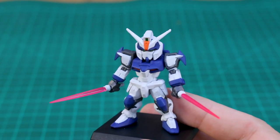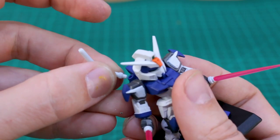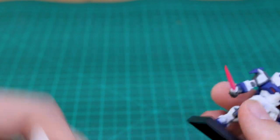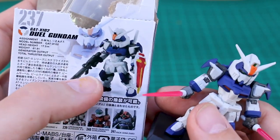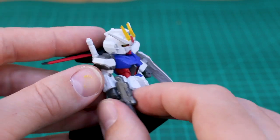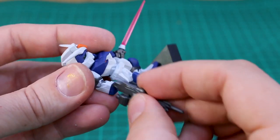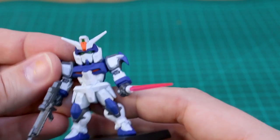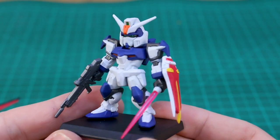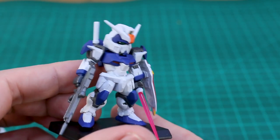Now that it's put together, I'm finding out that the Beam Saber handles are actually molded together with the hands. These handles are meant to go in the backpack, but if they're in the hands then they wouldn't be in the backpack. Also on the back of the box, it's showing you having the shield and the beam rifle from the Strike. So basically what you can do is swap the entire hands — you can take the hand and beam rifle from the Strike, plug that onto the Dual Gundam, and the shield is also compatible. So you could give it the shield, have it be something like that.